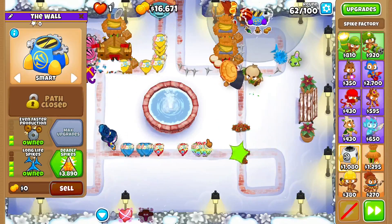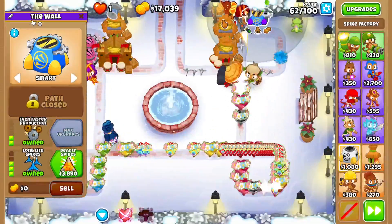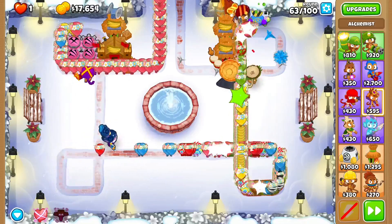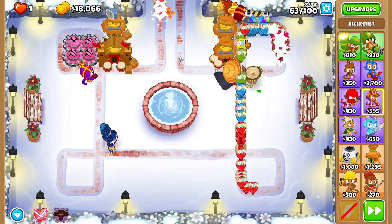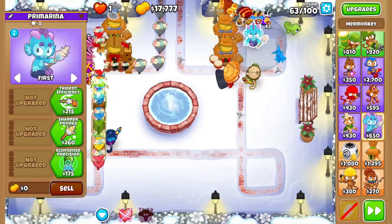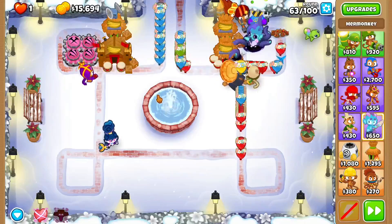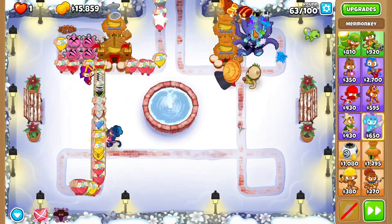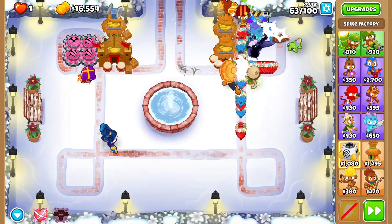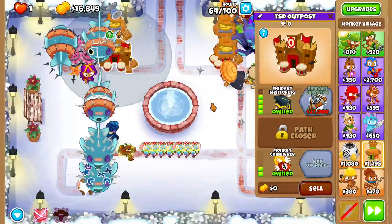Or our spike factory might be enough — who knows. Well, the game knows obviously. I also have this not being overworked by anything, which is nice. Round 63 is here. Yeah, that's not going to hold it. That doesn't hold it at all. I think I'm going to get a Mermonkey here and get it to Lord of the Best, Strong Echo Sense Network. Hopefully that will work. I'm getting to Echo Sense Network because I think that should buff the spike factory enough. Cool, that works somehow. I'm getting this to primary expertise and I'll see you once we need more.